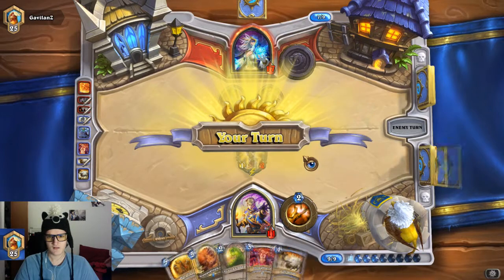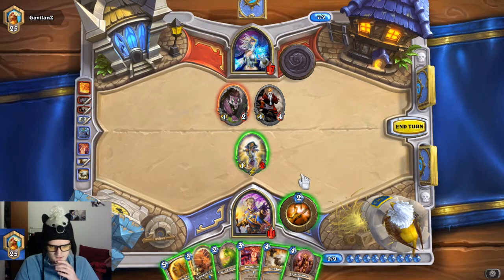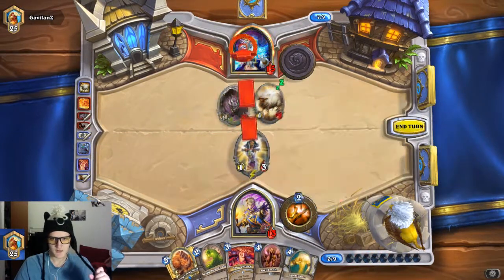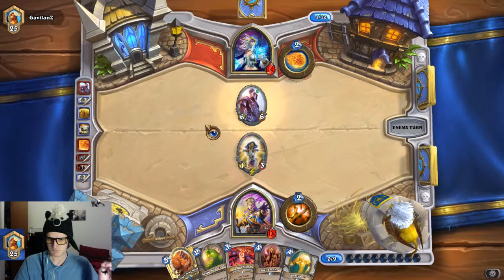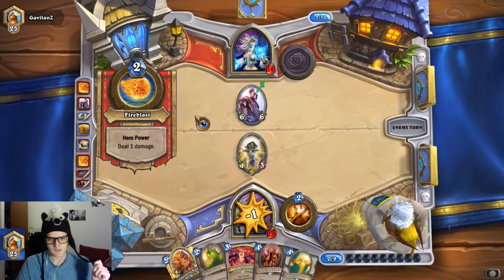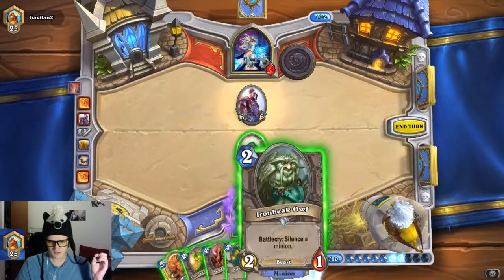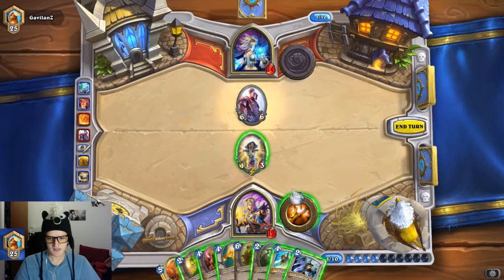Why would he do that? I don't know why he'd do that, but he's probably got a Pyroblast. I can Polymorph him, do this — which draws me a card. These minions are dead. Pyroblast me, probably, for 10. Nope — Stormwind Champion. That's not something I expected here. What can I do? I'll just Thoughtsteal again. Silence and draw two cards — Mass Dispel. Not exactly what I wanted either.